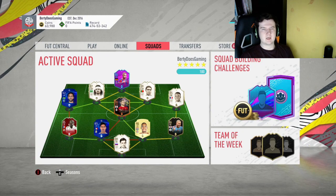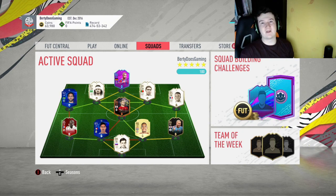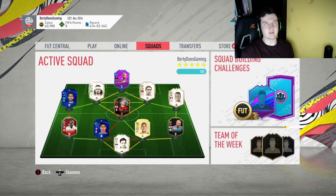You've done that method, you've saved all the golds, bronzes, and silvers from the valuable leagues you got from these packs. You have a choice: you can sell all the bronzes, silvers, and golds that are tradeable from those leagues, or you can keep them.